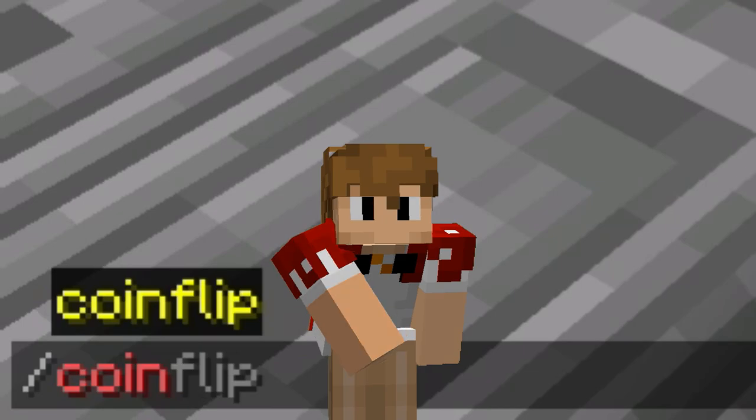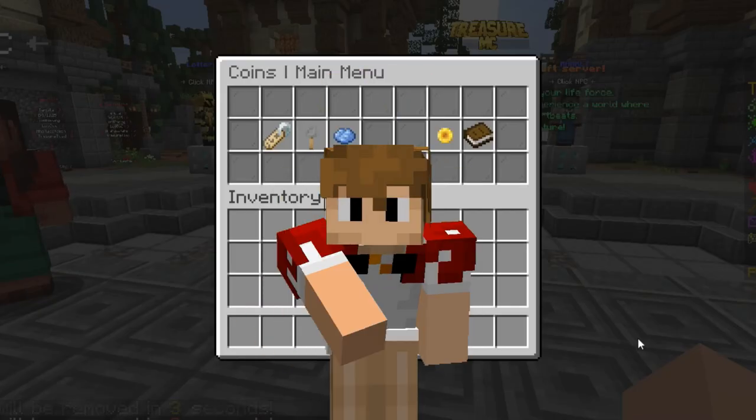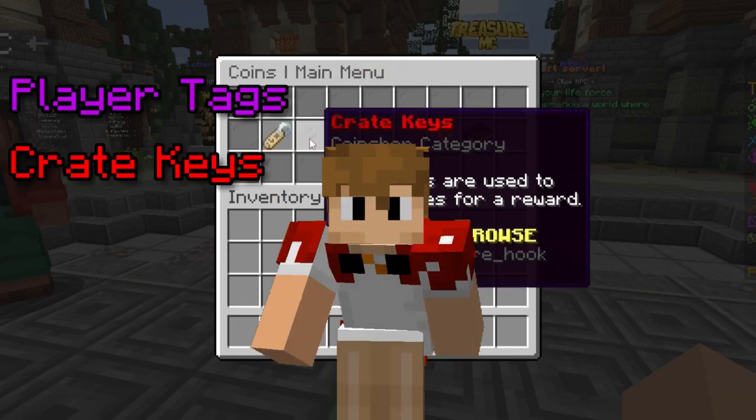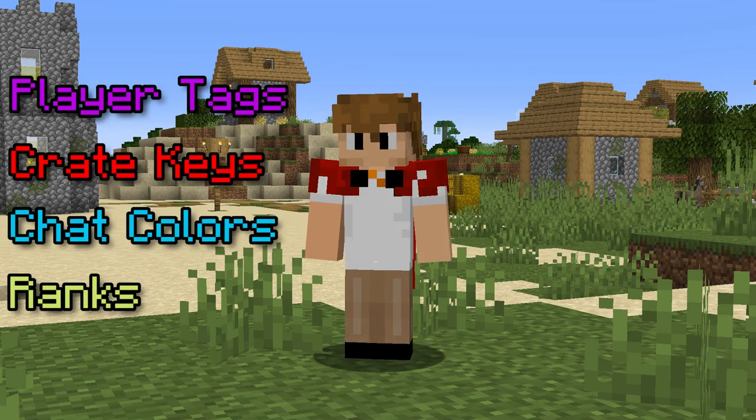There's also the coin shop, which you can access through slash coin shop. This gives you access to the shop where you can buy things such as player tags, crate keys, chat colors, and Lifesteal ranks, which will make your experience on the server that much better.